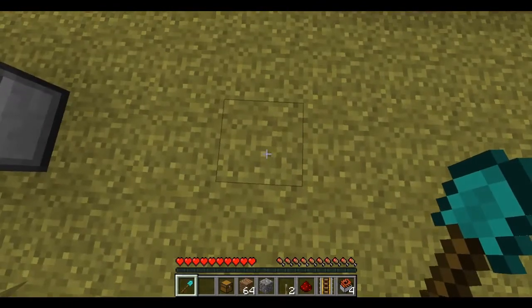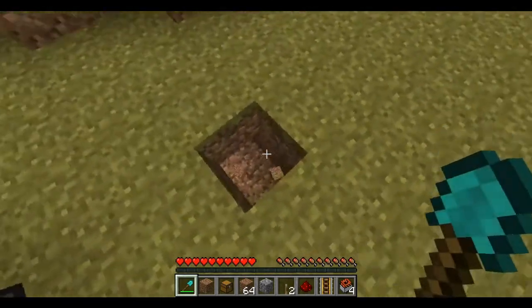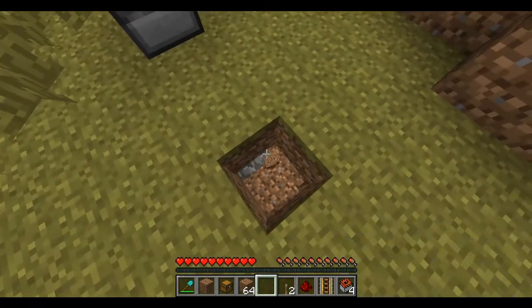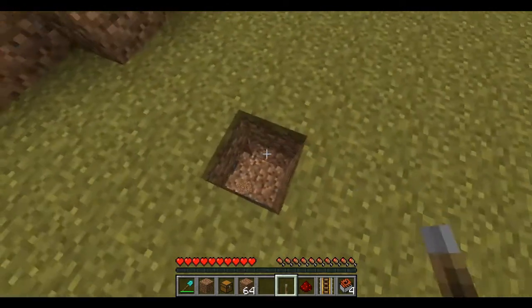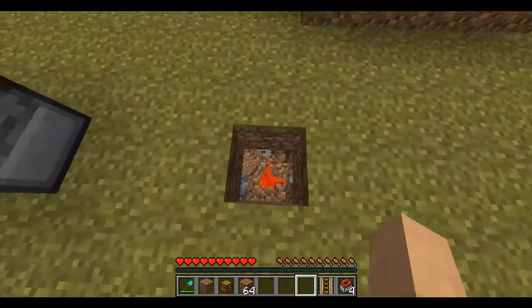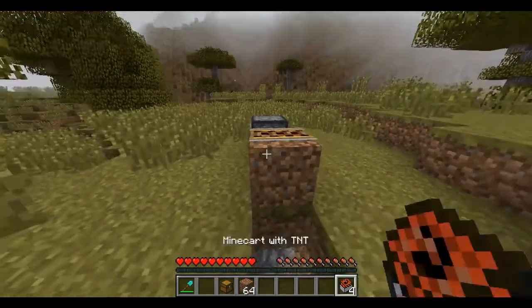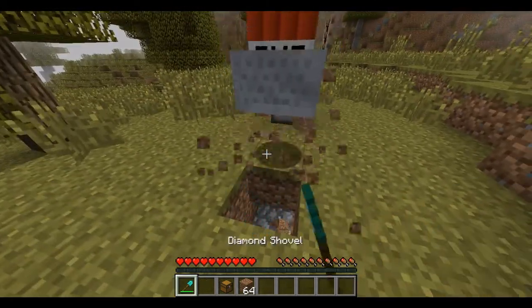Wherever you want the chest to be, you want to dig down two blocks and make it like a little pit like this. Right here, put down cobblestone. Put two levers here — make sure this one's powered. Next, blow up a block like this, put your rail down, and put your TNT minecart on it.